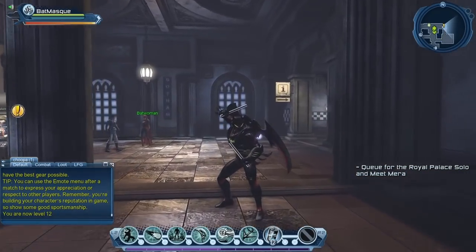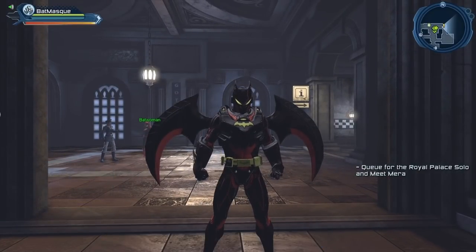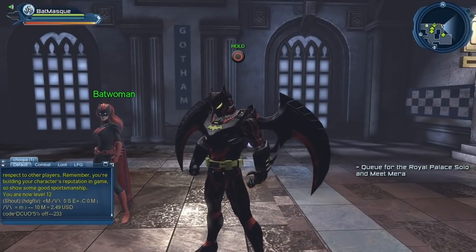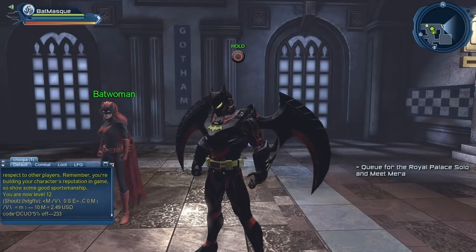Again, in order to be able to get that, you have to create a character at character creation that uses the Escrima Sticks — or at least you have to use the Escrima Sticks by the time you collect the reward from Batwoman. Once you do, you will get the Dual Sticks, the Escrima Sticks, as a reward from Batwoman.